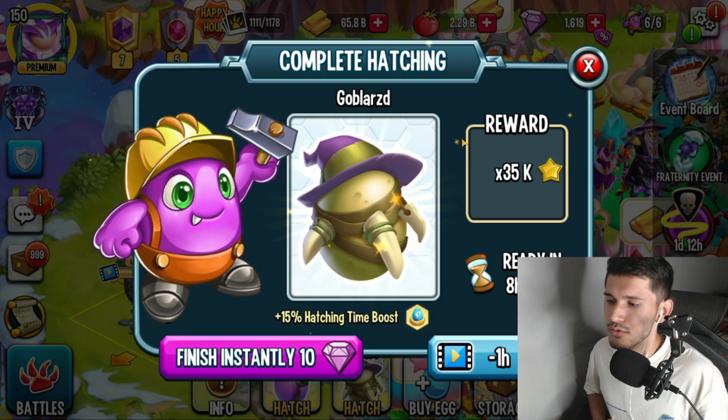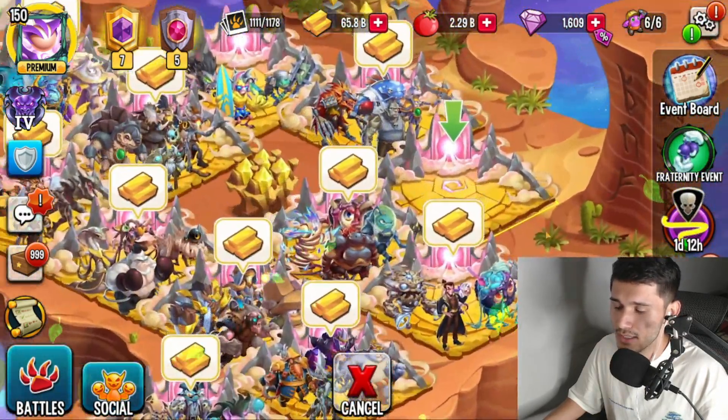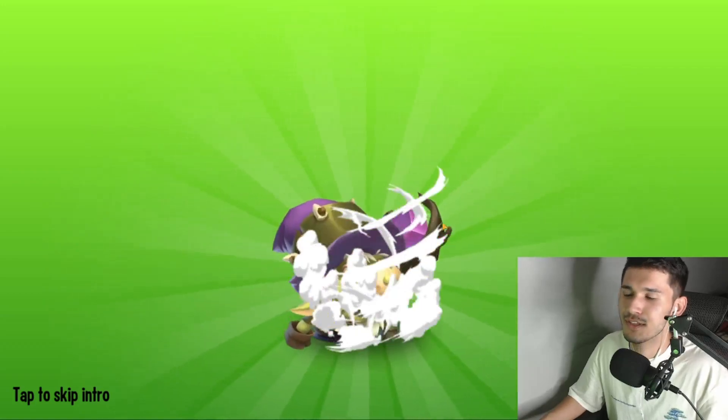Hey, what's going on guys, welcome back to another Monster Legends video. Today I'm back with a monster review. I had an option between Jellymer — the new PVP monster — or the Golden Legends Pass monster, so I went with the Golden Legends Pass monster since I've already done my analysis on the PVP monster. Huge thanks to Bunky for letting me borrow her account to review this monster — she gave me permission to spend gems towards ranking and hatching it.